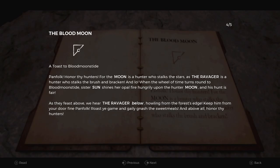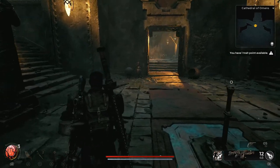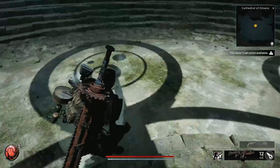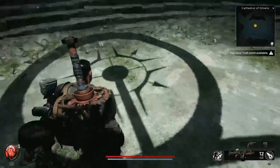For the second door, which refers to the blood moon, the process is just the same. Align the middle platform to match the symbol of the blood moon above the door, then align the moon with the door, and then align the bottom platform with the two rings above the moon and the ravager — this will open that door and your configuration should look something like this.